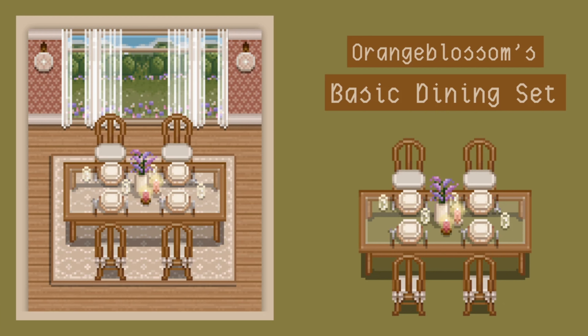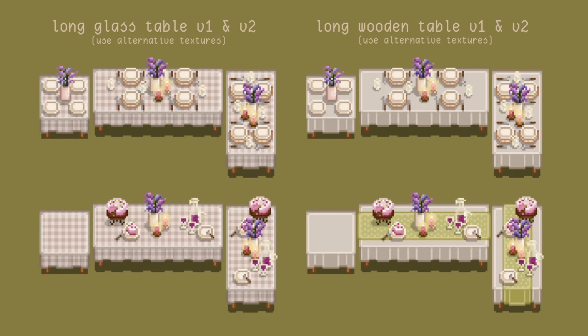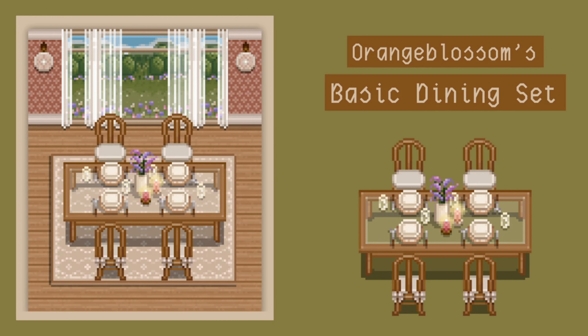Orange Blossom is coming through again with this beautiful furniture. This is super pretty — I'm probably gonna put this in my game. Look at the beautiful dining set and the different color versions. I love that the table is basically set already with loads of little plates. It's gorgeous.